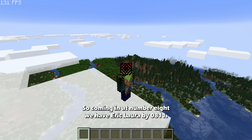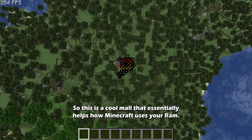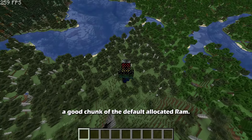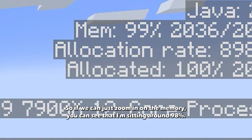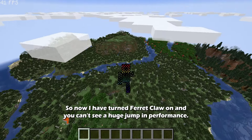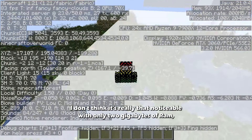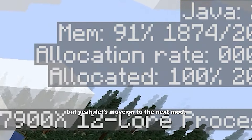Coming in at number 8, we have Ferrite Core by Malt0811. This mod helps how Minecraft uses your RAM. In vanilla, RAM usage sits at around 90% of the default allocated memory. With Ferrite Core enabled, usage drops to around 80 to 90 percent. The improvement is modest with only 2 gigabytes of RAM allocated, but it does help with memory usage.